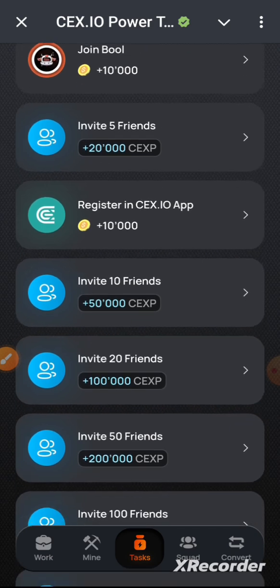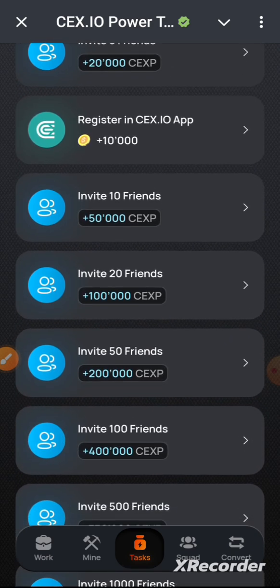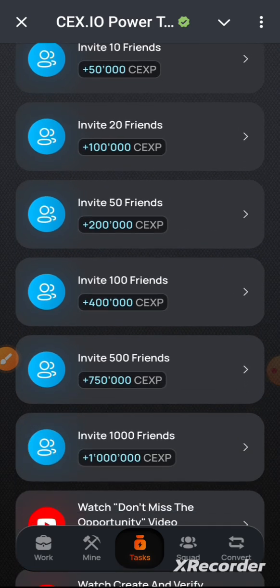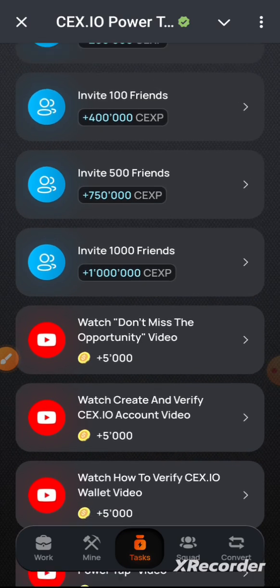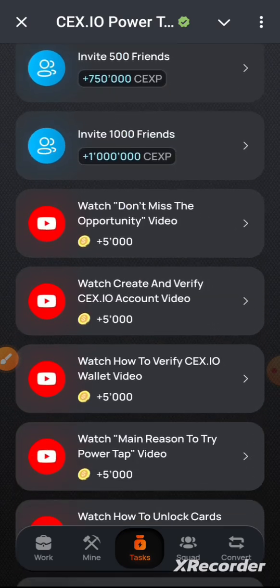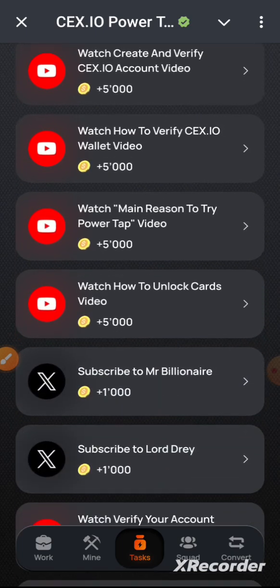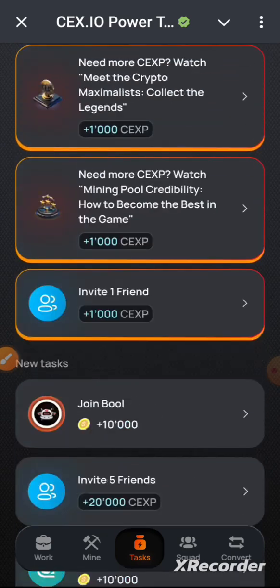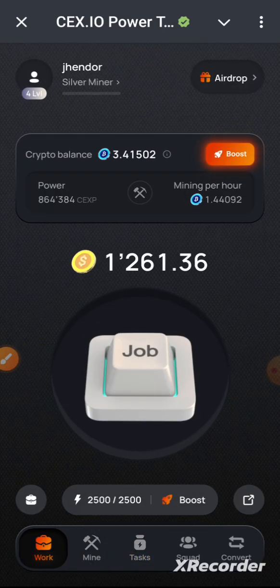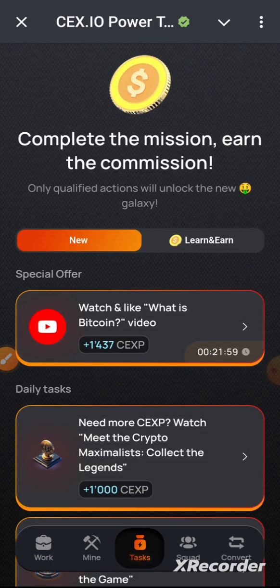If you look at the join pool, it shows you 10,000 yellow tokens. Registering on the CEX.IO app also shows you rewards. You can see all the other tasks — videos, subscriptions — so you can do all of those things, and when you come back you will see that your orange token balance has increased.